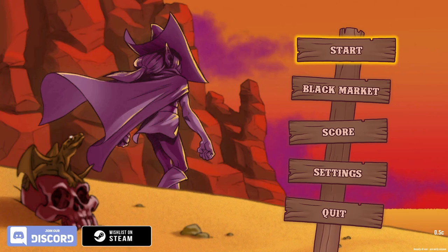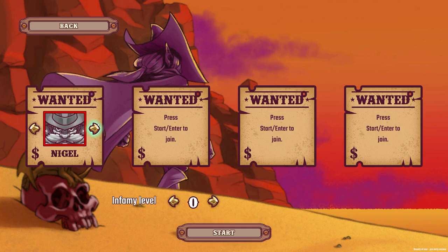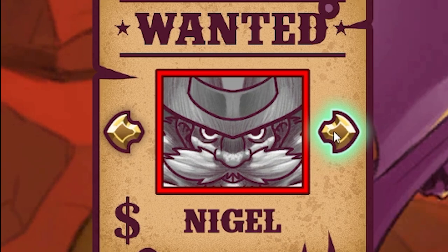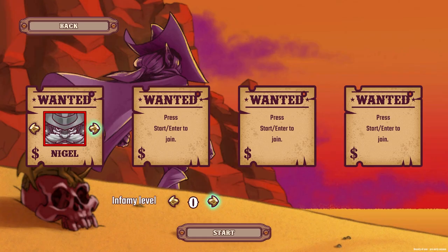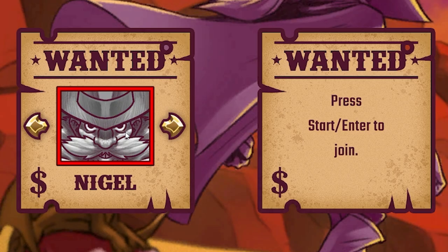Hello fellow engineers and welcome back to Bounty of One. We played the demo of this before but now we are in the full game, which means we've got different characters to pick from. Previously I think we used Sarah — they had a crossbow and stuff — but today we're going to be using Nigel.